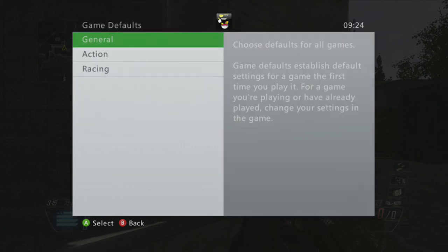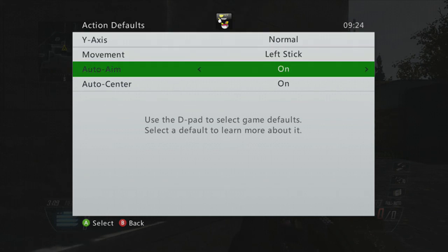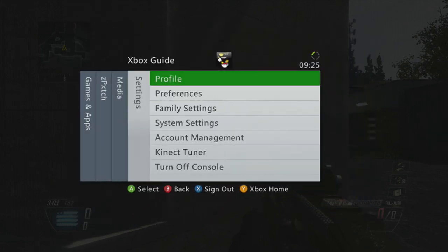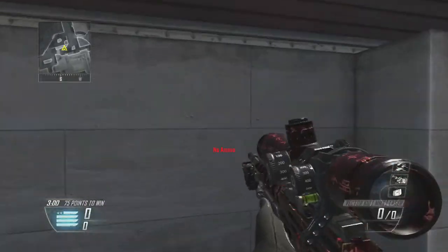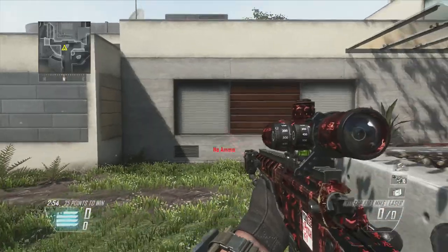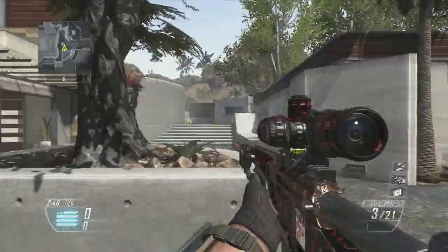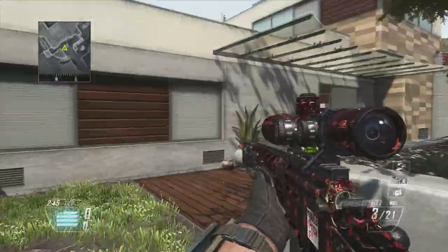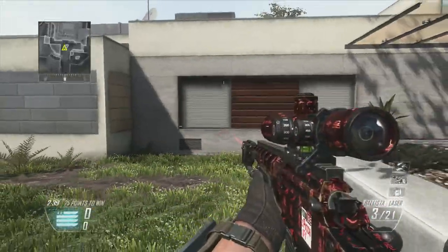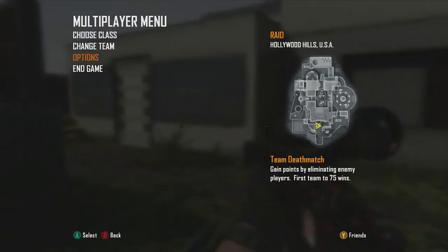Another setting is under Time Out Action — put Left Stick Auto Aim on, and auto center. I'm not 100% sure if it works online, but on private match or local it does help. I think it kind of auto-centers your aim. It should help.